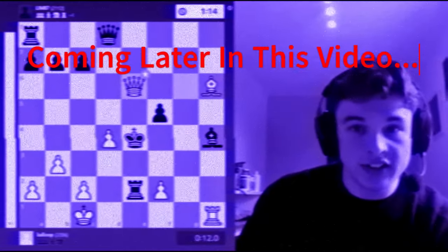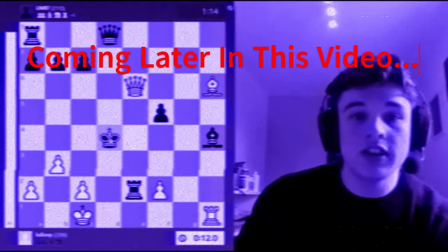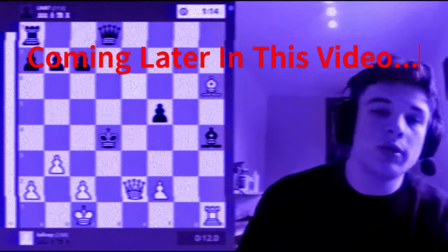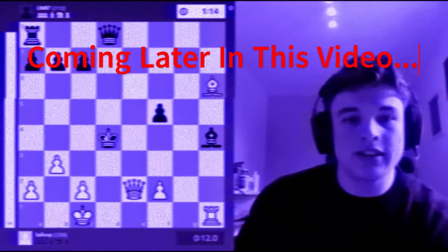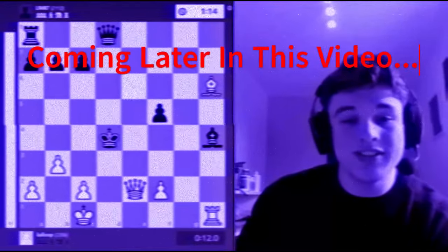My opponent moves to e4. Queen e6 check. My opponent could take on d4, but the problem is queen takes e2. And now it's equal material, except my opponent's king is on the d4 square.